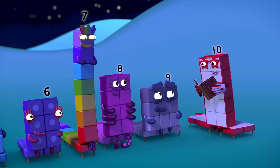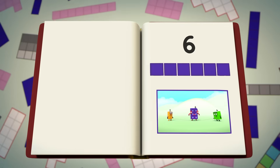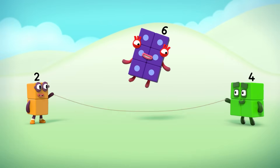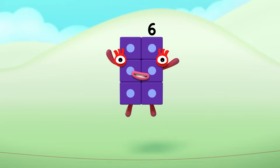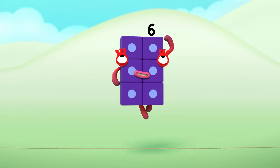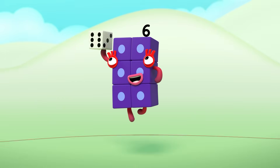If you're sitting comfortably, then I'll begin. Chapter six. Skips and tricks. Six. I am six in the mix. Time for rhymes and skips and tricks. Count my blocks — one, two, three, four, five, six. I'm six, you see. This up here means six as well. And I love games, as you can tell.